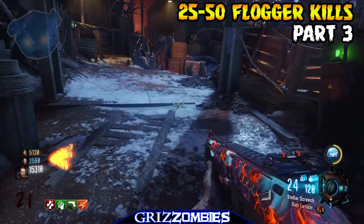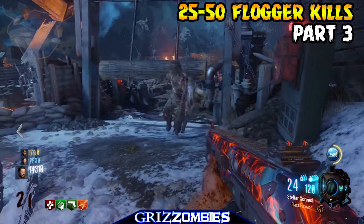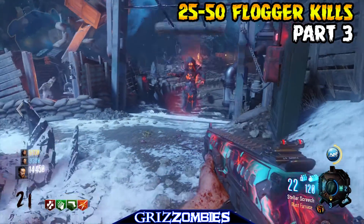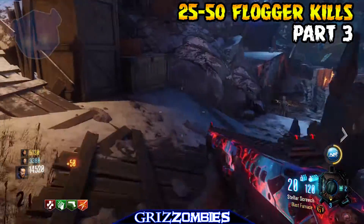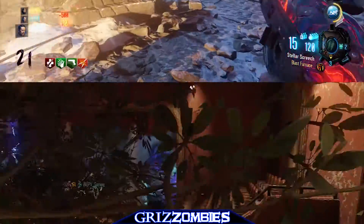Next is getting 50 flogger kills — I would say anywhere between 25 and 50, it's a little hard to tell. That's your third activation noise, so now you can head down and over to Kino der Toten and collect your helmet.